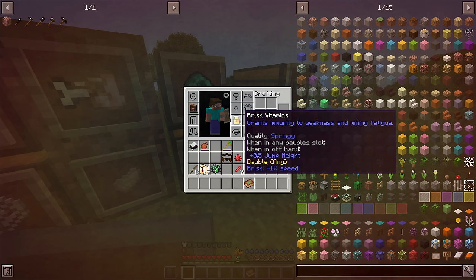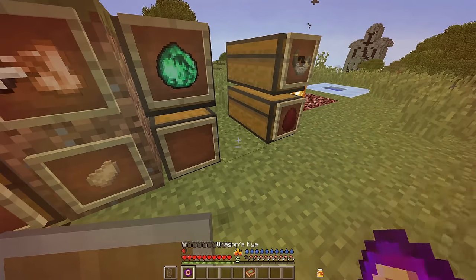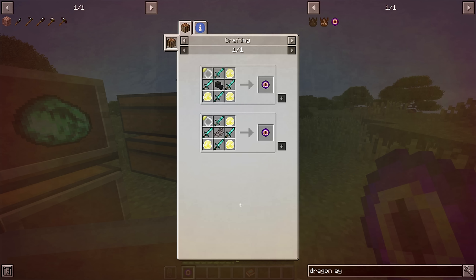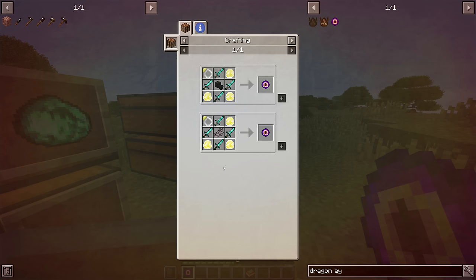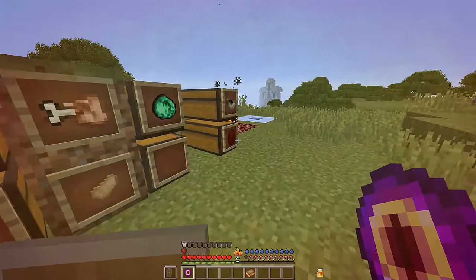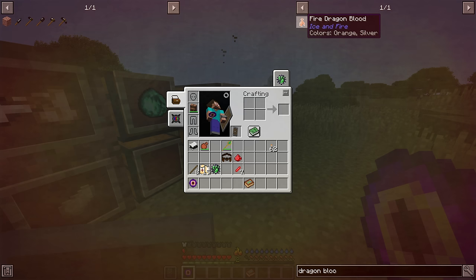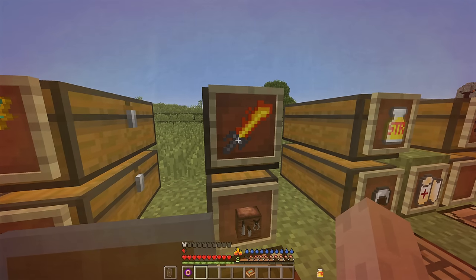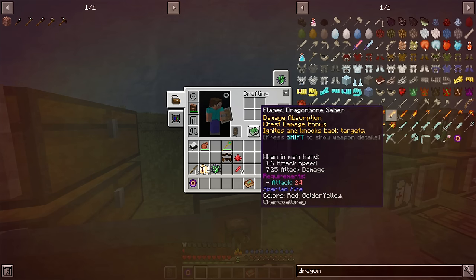If we were to use a reforging station for our vitamins, we'd probably get a better outcome since 'springy' isn't very useful. The most important bauble, in my opinion, is the Dragon Eye. The Dragon Eye is a bauble that you find by killing a dragon. When you kill a dragon, you have two choices: you can either collect their scales in order to build armor, or collect their blood. If you wanted to collect their blood, you're going to have to bring an empty glass bottle and right click on the dragon's corpse to fill it. There are both fire dragons and ice dragons. The use of dragon blood is to make very powerful dragon blood swords.